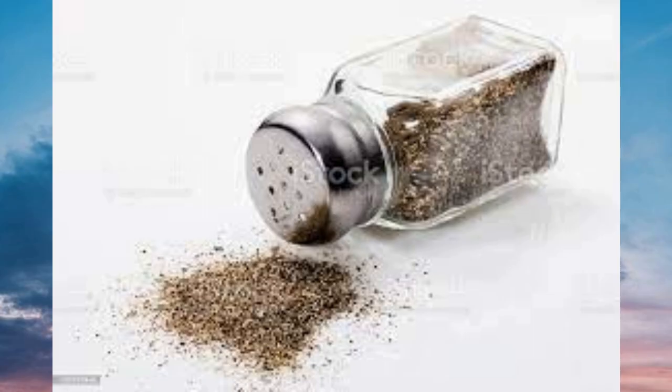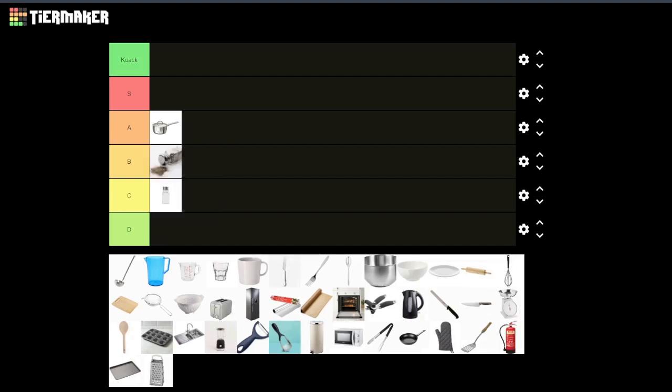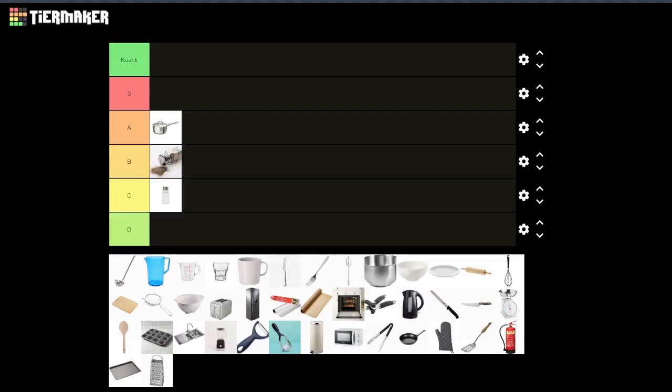Next up we have the pepper shaker. Pepper shaker is easily B tier — it's slightly better just because you can make people sneeze, but other than that it doesn't have much of an advantage over the salt. It may be just a slight distraction.